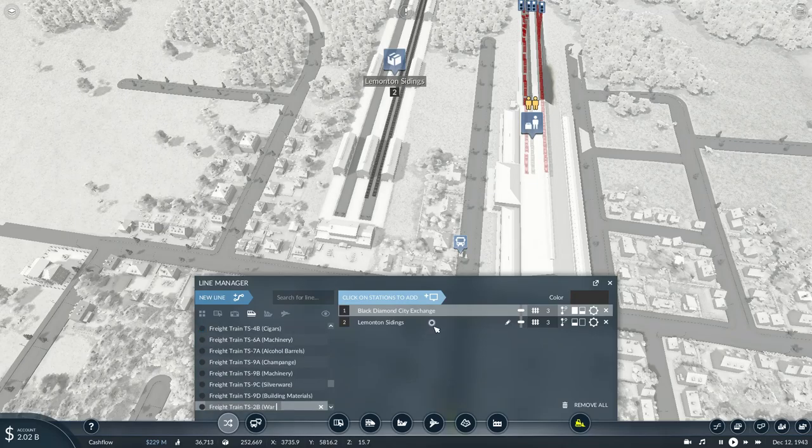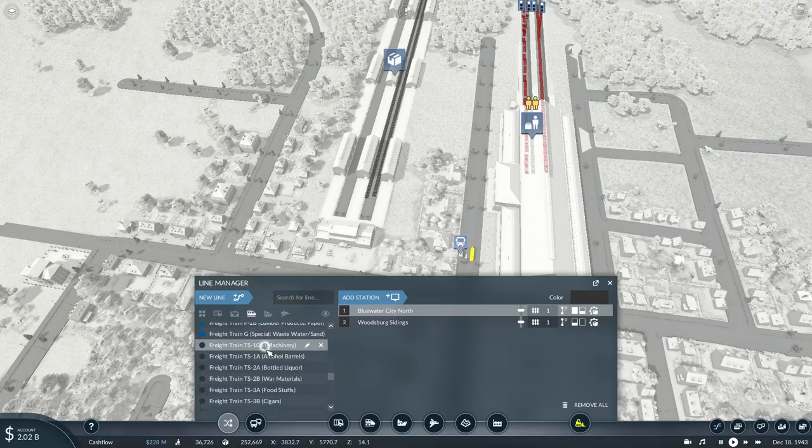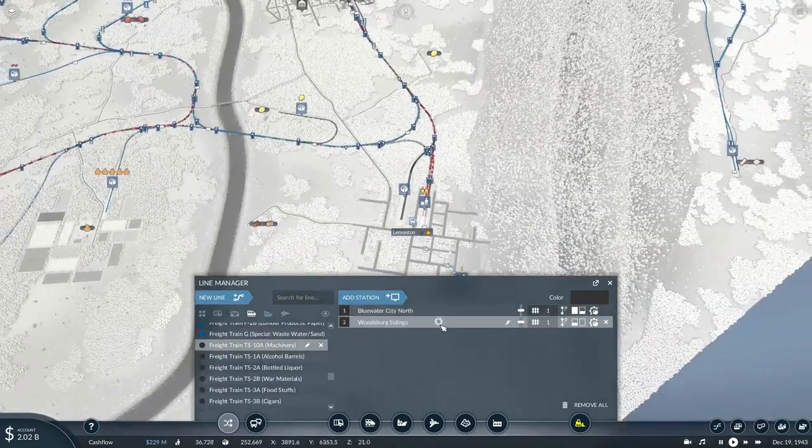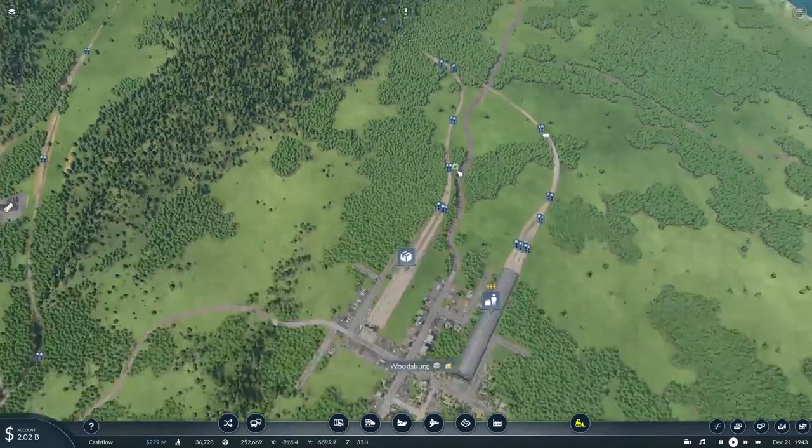So, Freight Train TS1 - wait, 2B - war materials. Woodsburg Sightings needs fruit juices.